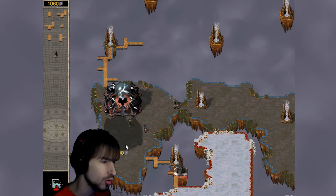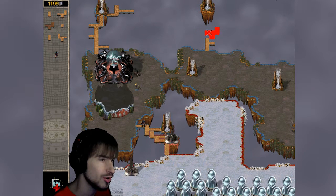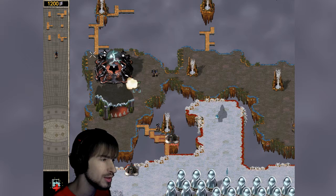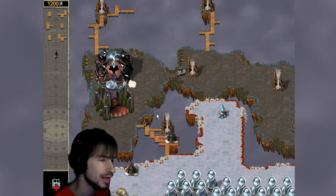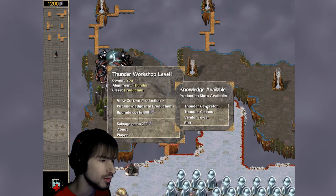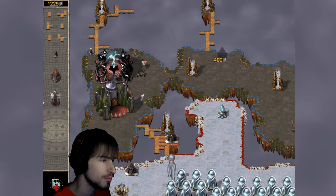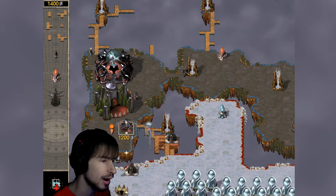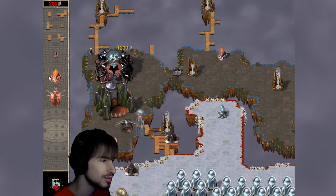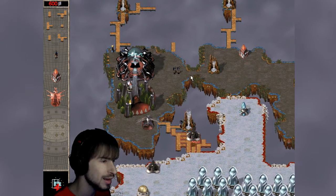Let's make sure we get our thunder workshop up and running, and then we can actually fight back. That would be a very good idea. Let's keep our priest in the upper left-hand corner — make sure he is safe. Put some thunder generator and a thunder cannon into production. We're gonna put one over there to be safe, and the thunder cannon requires two units of power. Oh crap, he's attacking with whirligigs too. Alright, bring it on — bring on all the aerial assaults. I can take it.